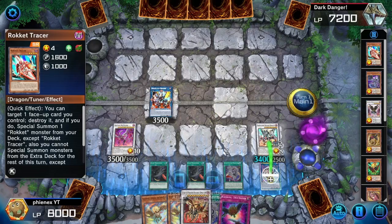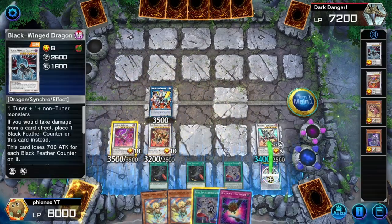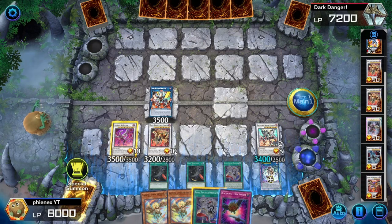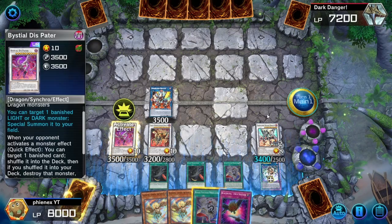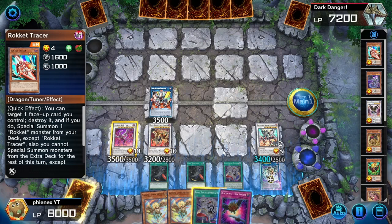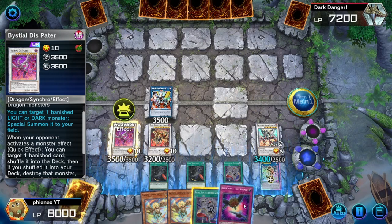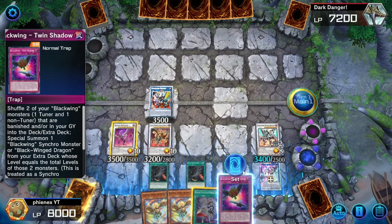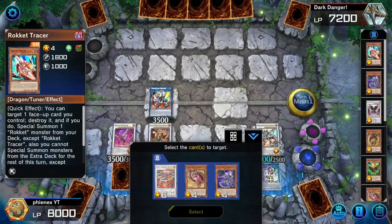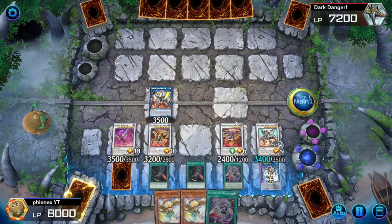I believe we summon Dragon Link Assault Dragon or whatever - it does have the word dragon in it, so sure. Do we have anything to remove these cards? All our zones are kind of clogged, which is pretty annoying. What can we bring back here? Nothing meaningful. Too much gas, not enough zones. I don't really understand what we're supposed to do here, but it is what it is. We'll set one, pass, and bring back an additional guy - Dragon Link Borea Storm. We have nothing else to make here.